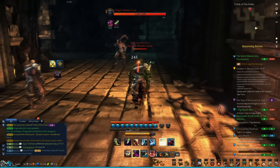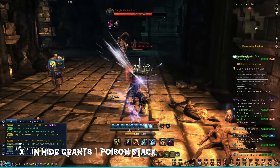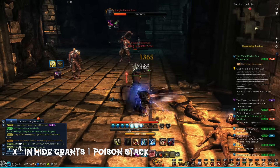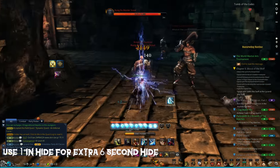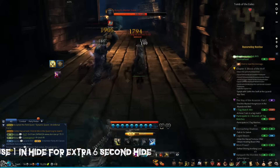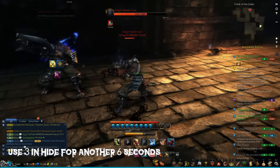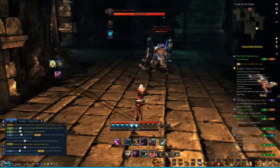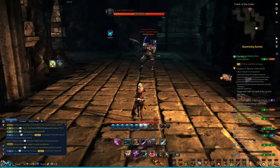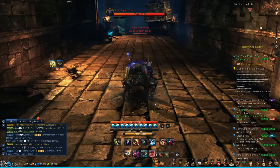Starting it off: start your hide, press your X button, get one poison stack in before the enemy actually dies, press your one button, extend the hide with another six seconds, and now you can use your three. Normally you want to be in front of the enemy so that whenever you press your three you will be moving to the back — so you can hide if you need it.